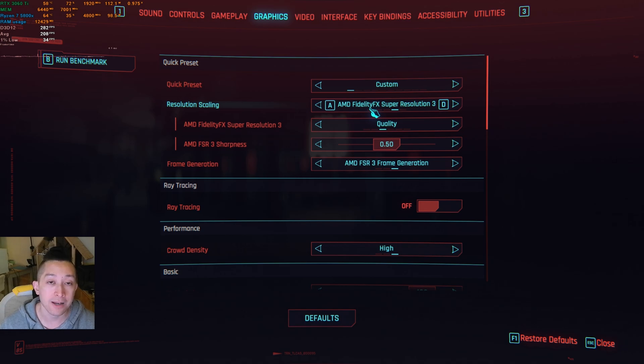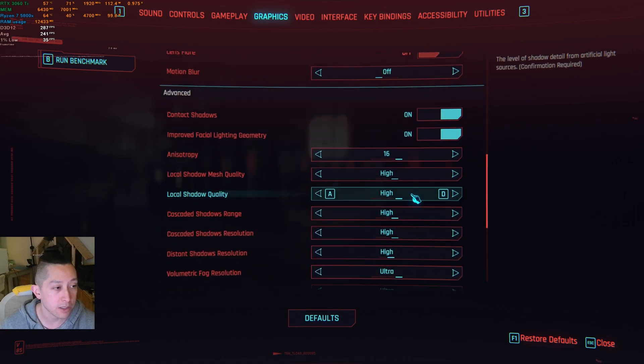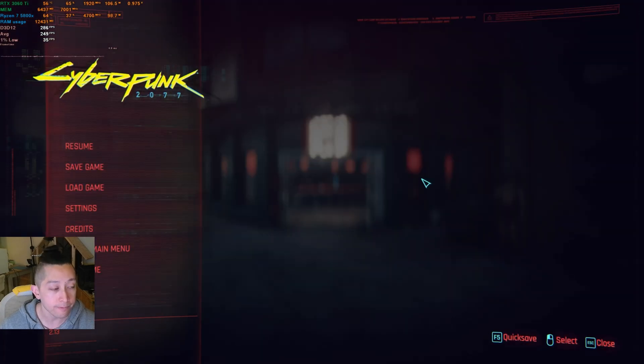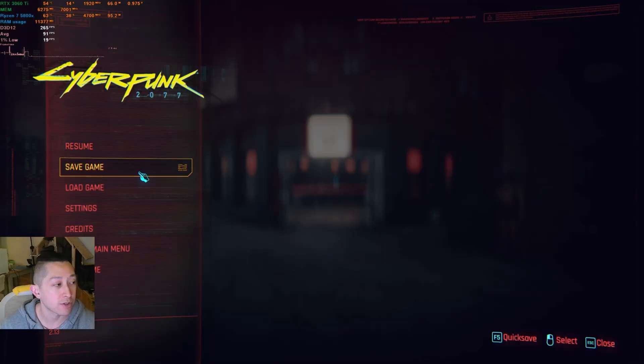This was added in the most recent 2.13 patch, and we have it on the ultra preset with some of the basic settings shut off. Field of view is 100, and everything else in basic is set to off, but the rest of it is the ultra preset. And as you can see, we're already getting some terrible visual artifacting on the screen — it's not looking good for FSR3.